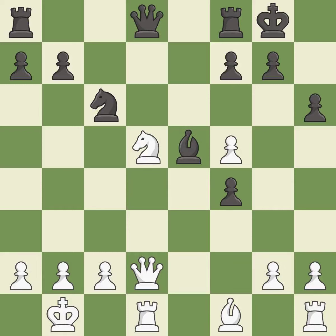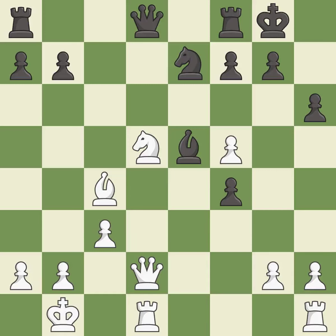This is the last book move — a fair move. This offers an equal trade of pieces and is excellent. This connects the rooks, which helps them coordinate together in the future — it is best.